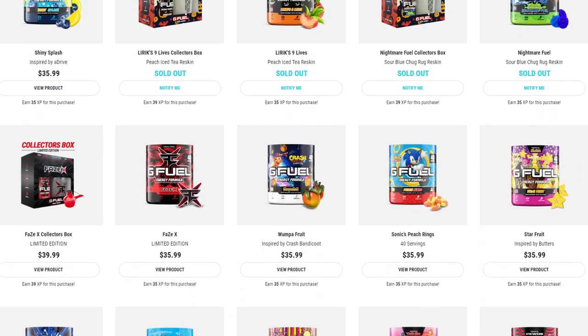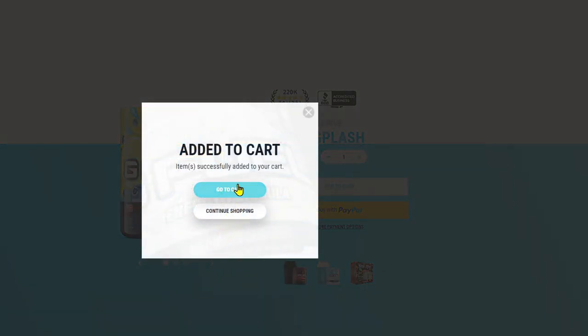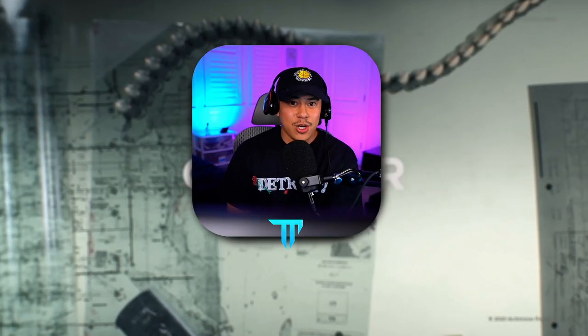Make sure to grab some G Fuel — if you've never had it before you can always buy a sample pack. They're relatively cheap, and my code Turbo is now 30% off up until November 16th. Now would be the time to grab some G Fuel.